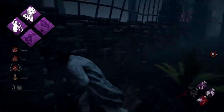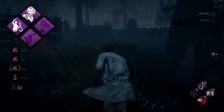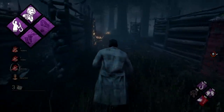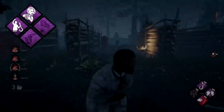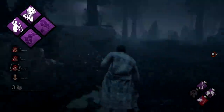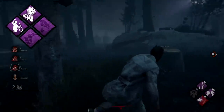With Resurgence, a freshly unhooked survivor has their healing progress set at 50%. And with Will Make It, the unhooking survivor basically heals twice as fast, which makes a 16-second heal now turn into a 4-second heal. Assuming it's two people doing it, this leaves us with 8 seconds of wasted time, which is a massive improvement over the regular 32 seconds.